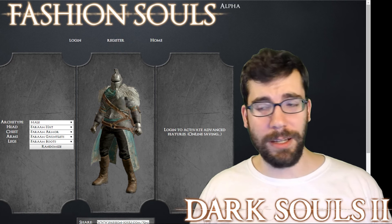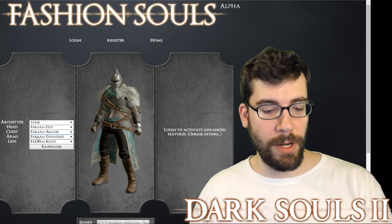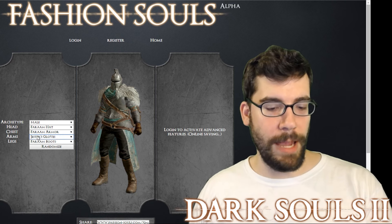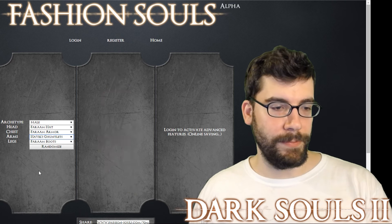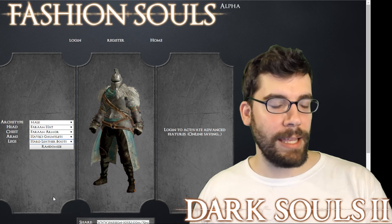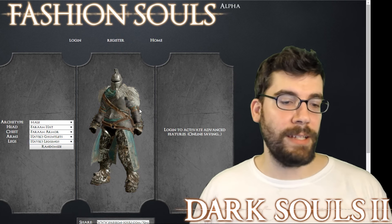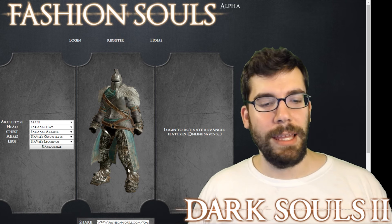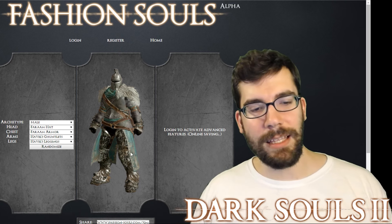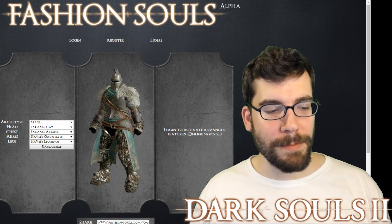Let's look at it on fashion-souls.com right now. This is all for the From set. I'll change it up a bit. Now it's got Havel's leggings — obviously it's very functional because Havel's anything is awesome. But looking at this, I think it actually fits together pretty well. The Havel's gauntlets work pretty perfectly; the leggings are a little bit too intense for my taste, maybe that's just me.